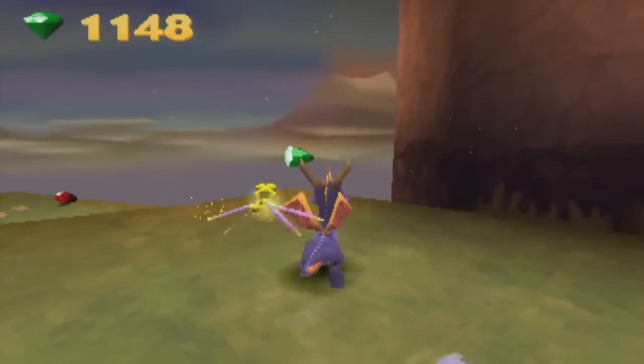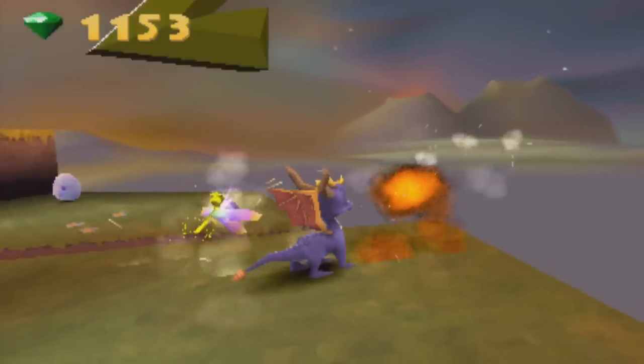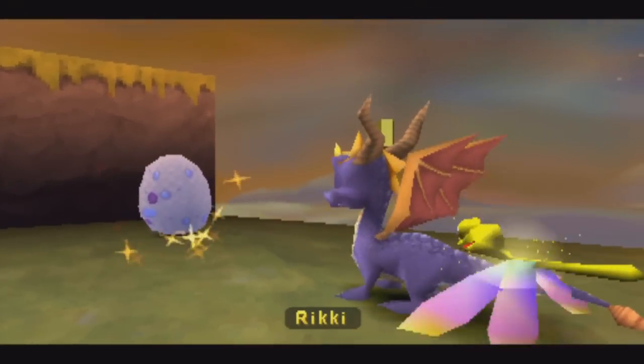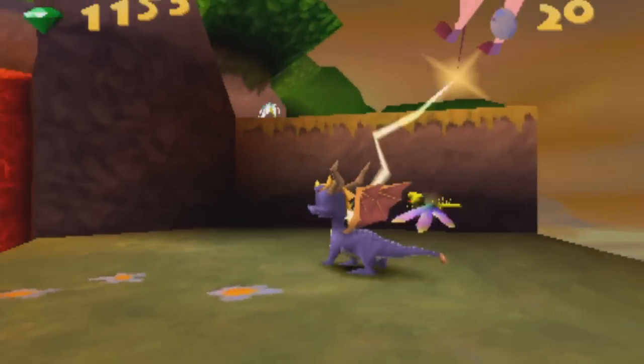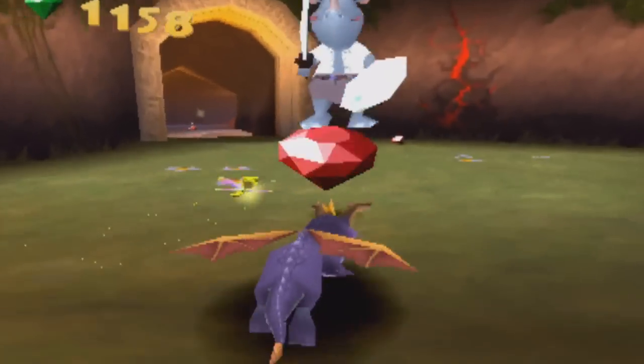That was very Indiana Jones — oh he fell right off the cliff and into the lava! He burned his butt. All right, here's the first dragon egg. Rikki? Not just Rikki — like Rikki, like... oh geez. And she's scratching herself like a little dog.